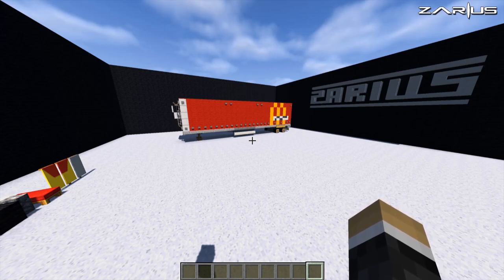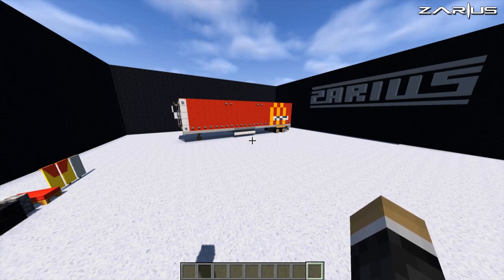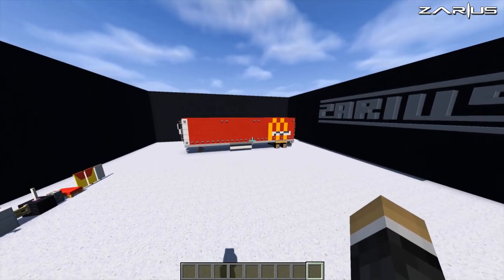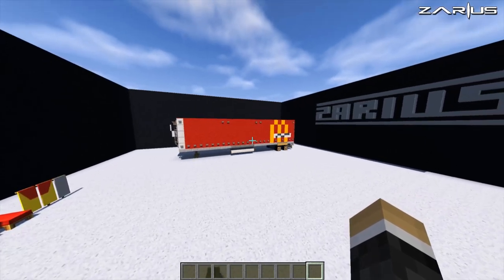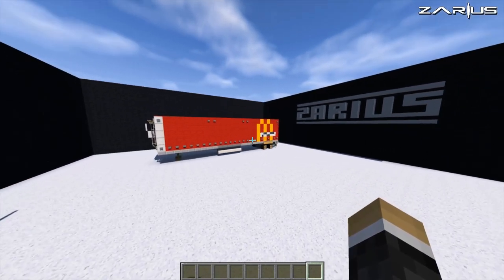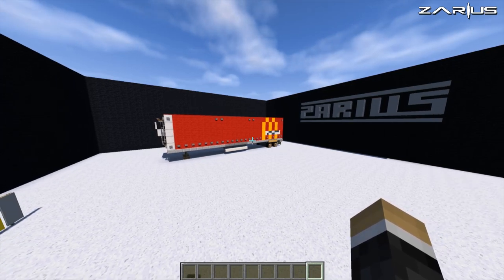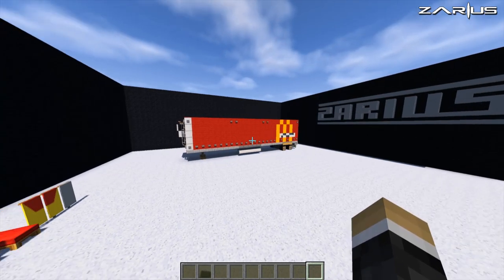Hey, what is up guys, it's your boy Zee and welcome back to another Minecraft vehicle tutorial. Today's tutorial is this McDonald's truck trailer made out of default blocks, which looks awesome in Flows HD as well. Thank you for all your support on these truck trailers guys, it means a lot and there are plenty more coming.